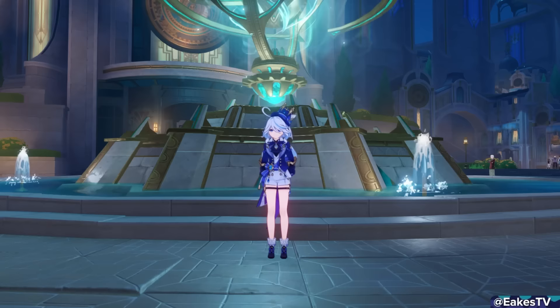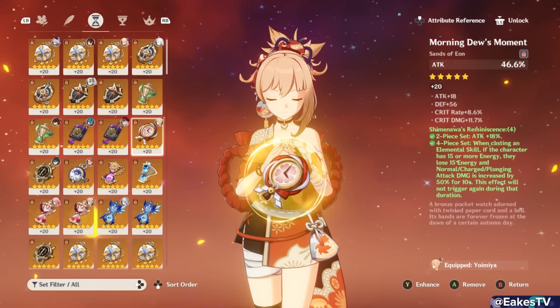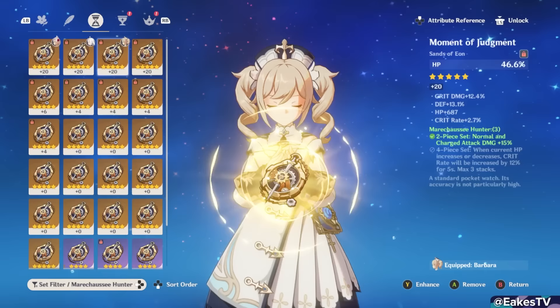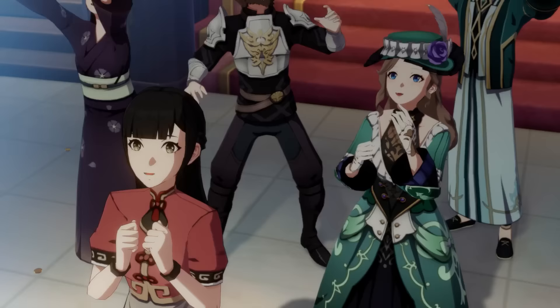Crazily enough, this HP goblet logic applies to her teammates as well in many cases — such as Neuvillette running HP / HP / Crit, or Hu Tao running EM / HP / Crit, or even Yoimiya going ATK / ATK / Crit. Her damage percent buff is in the same part of the formula as elemental damage, essentially replacing pyro or hydro damage percent. It all depends on the team, and it can get complicated — so you can stick to your normal goblets if you'd like, but this shows just how insane Farina's damage buff really is.